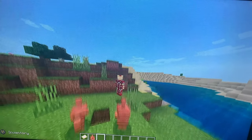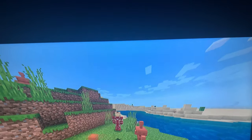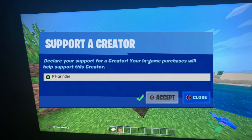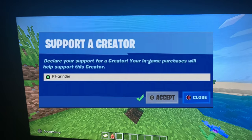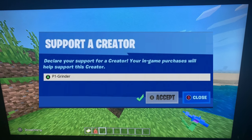I hope you guys enjoy this video. That's how to get skins, add-ons, and maps all in one video. Thank you guys for watching, and peace out. Also remember to use P1 Griner in the Fortnite item shop, or any games that have the Epic Games creator code. Thank you very much guys, and see you in my next video.